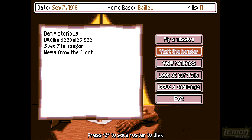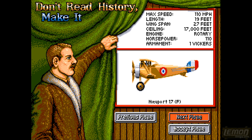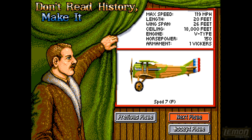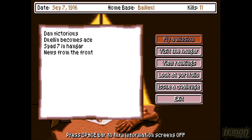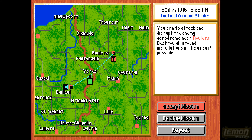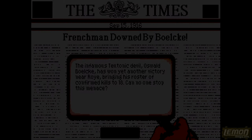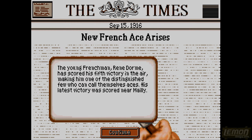Italy and Germany are now at war - Spad 7 is in the hangar. It's still flying French colours - maybe we selected French at the beginning of the game instead of English. I'm almost sure I selected French to play as at the beginning, which is why all the French aircraft keep coming up. But we'll find out, and we're coming to the end of this review.